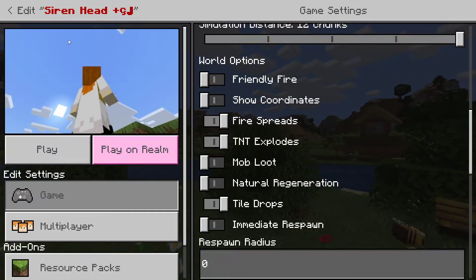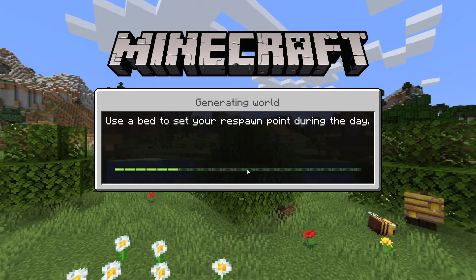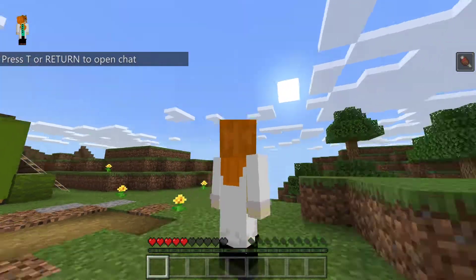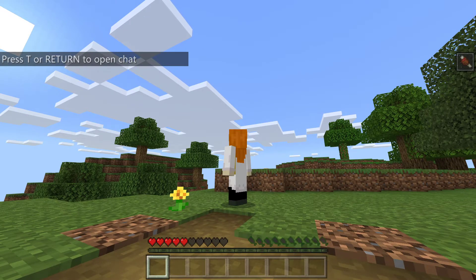Just uncheck this, go back, and load back into the map. And this is how you remove the coordinates position info in Minecraft on Windows 10.